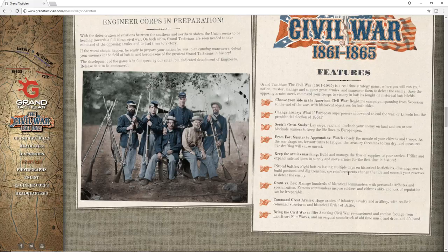Choose your side — real time campaigns spanning from secession to the end of the war with historical objectives for both sides. Change history: what if European superpowers intervene to end the war, or Lincoln lost the presidential election of 1864? So there you can see there's some politics involved. I don't know exactly how that's going to look yet, but it obviously has a depth that Ultimate General doesn't currently offer.